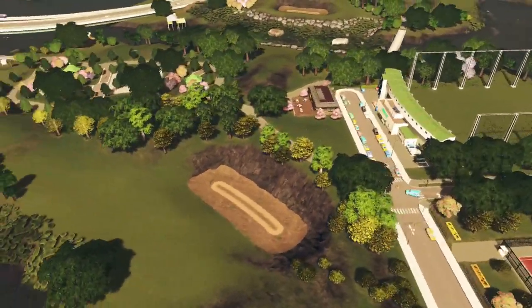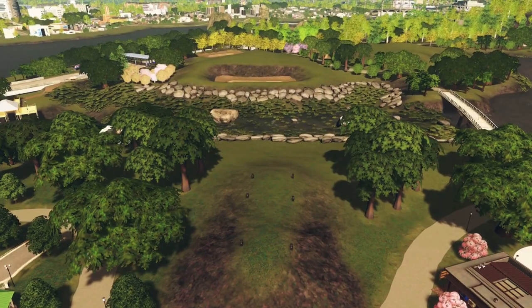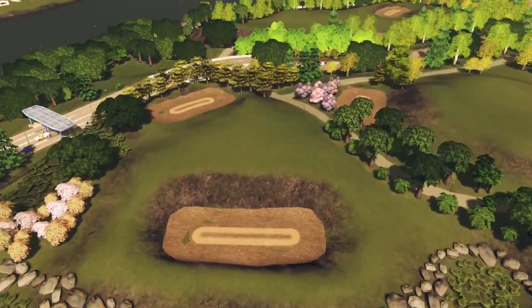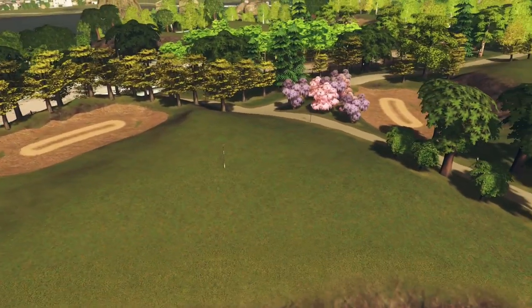Now onto our first hole. I'm using the trash cans from the City Park Parklife DLC as markers for the tee-off locations. This par 3 goes over the waterway, over the bunker. To create a bunker, I use the dirt road in the center and dirt paths around that. I rename the dirt road a period to get rid of the road name.